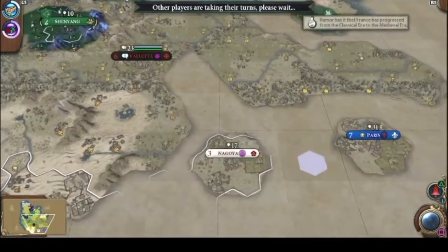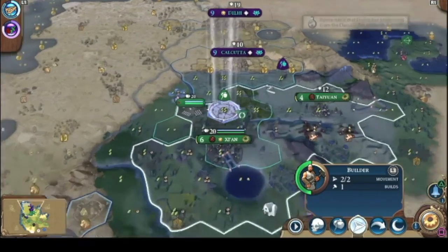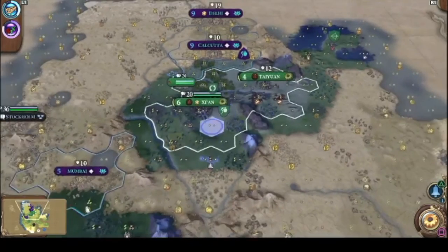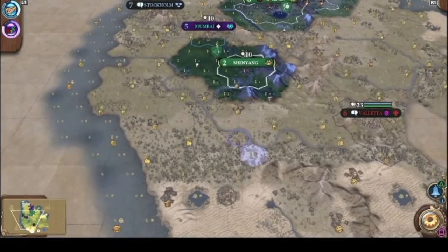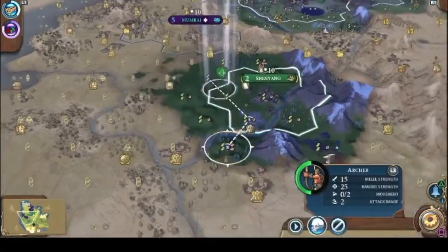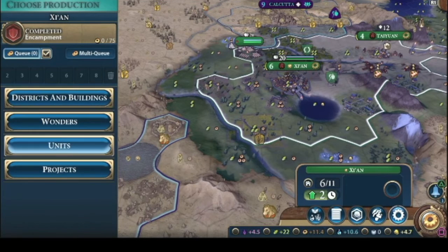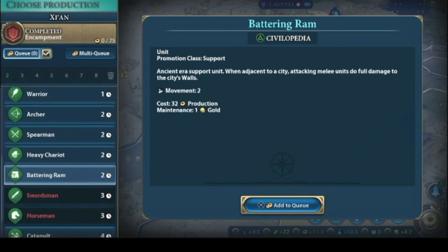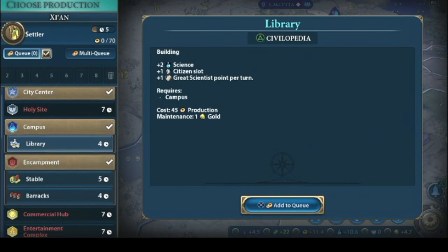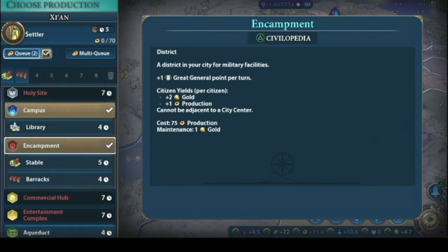I think there's Paris — they're right next to me, I wonder how that's going. Going to destroy this outpost. Someone got killed down there — put this archer down here to protect. Build some settlers.